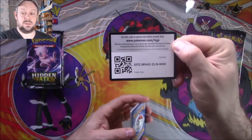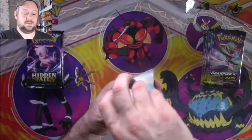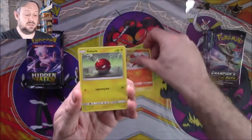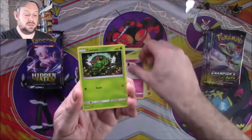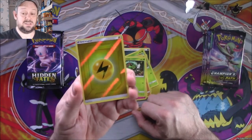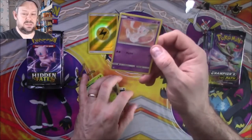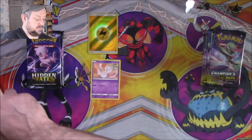There's a code card. We have a Darkness Energy, Misty's Determination, a Metapod, a Charmeleon, a Voltorb, a Geodude, an Eevee, a Clefairy, a Caterpie, a Reverse Energy — not really sure which one I prefer — and we have Mew. All the code cards are white in this set, like Champion's Path.